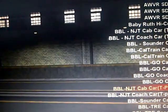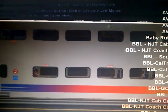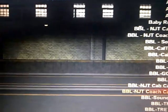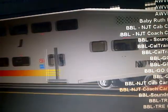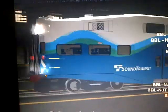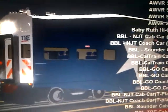Next we got the New Jersey Transit cab car — loadable passengers — and we got the coach car. Then we got the Trinity Rail Express cab car, which is empty. Basically all these cab cars' horns are defective. And then we got the coach.